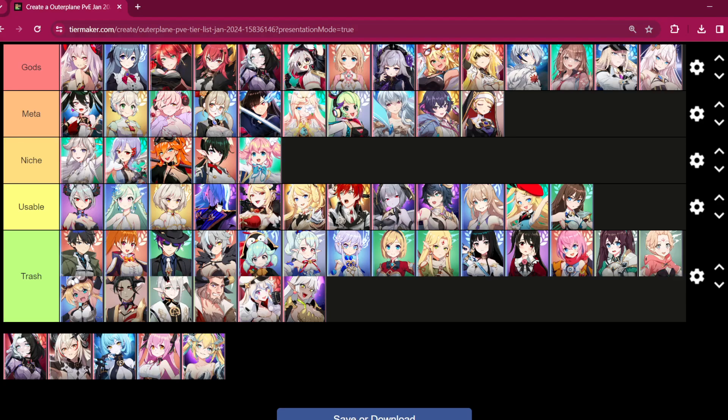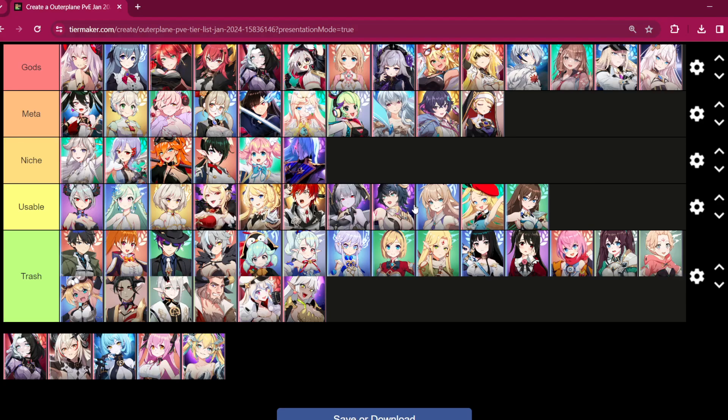Maxwell — I'd say Maxwell is niche. Whenever you need AoE damage you've got Maxwell. Good in guild raids and some tower floors to buff damage. Get his exclusive equipment and he deals real damage — AoE on both skill 1 and skill 3, the other is a passive. Maxwell is definitely a niche pick, nothing too strong.